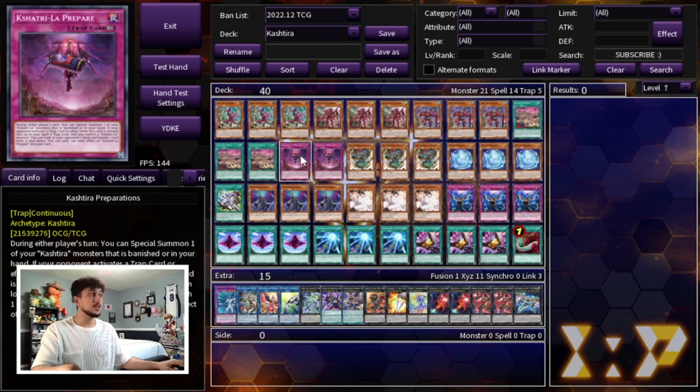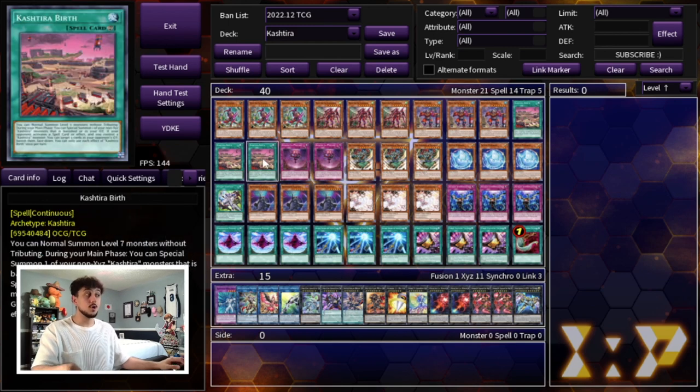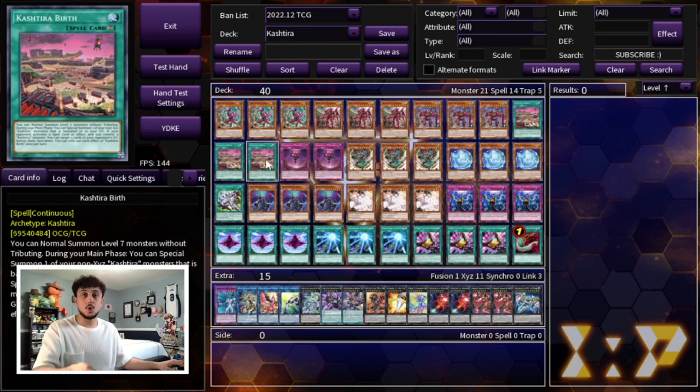The cards that essentially put this deck together are the spells and the traps. We have three Kostura Birth as well as two Kostura Preparations. Kostura Preparations is essentially a Call of the Haunted — during either player's turn you can special summon one of your Kostura monsters that is banished or in your hand, which is really really powerful. Birth gives you access to normal summon a level 7 monster without using a tribute. The Kostura monsters all require you to control no monsters to special summon them, so with Birth you can normal summon the extras in your hand. Birth also has a cool effect where if your opponent activates a spell or effect and you control a Kostura monster, you get to target three cards in their graveyard and banish them face down.